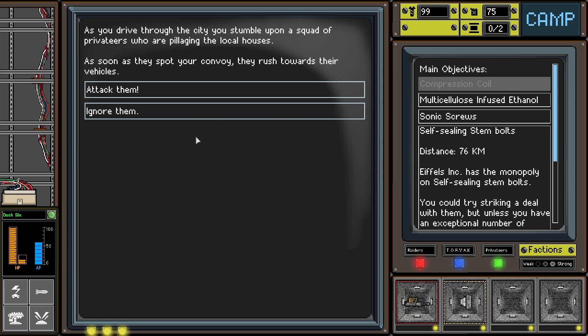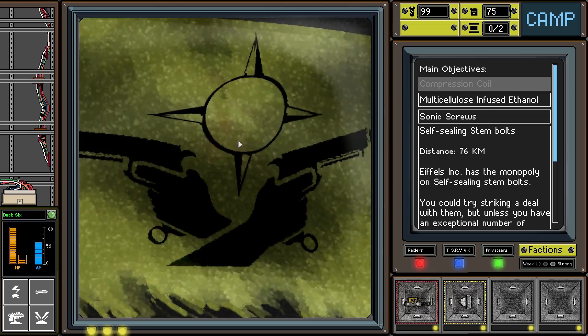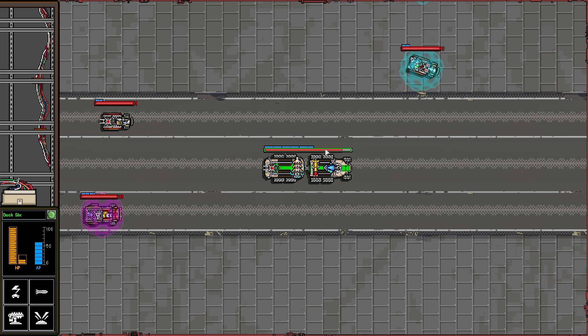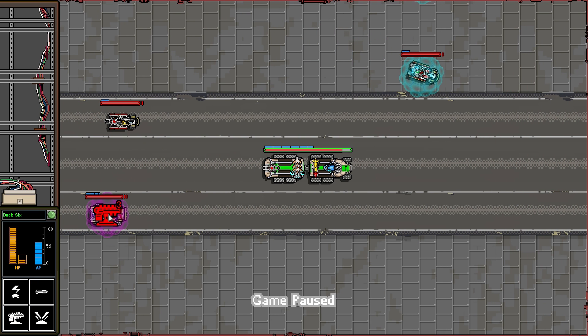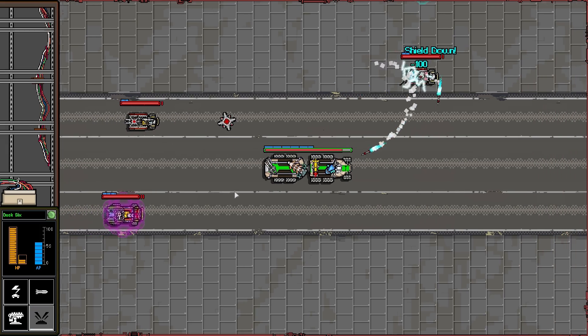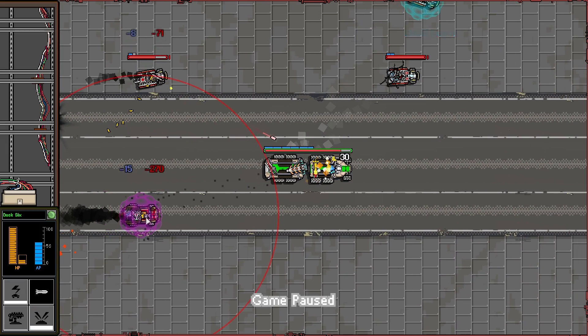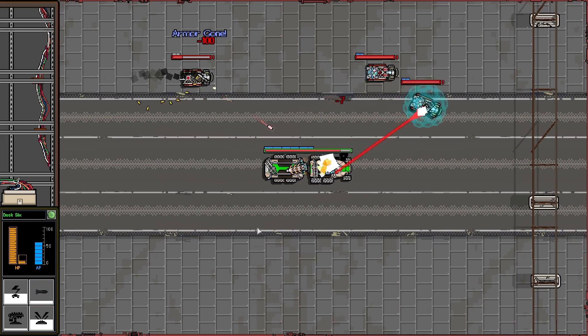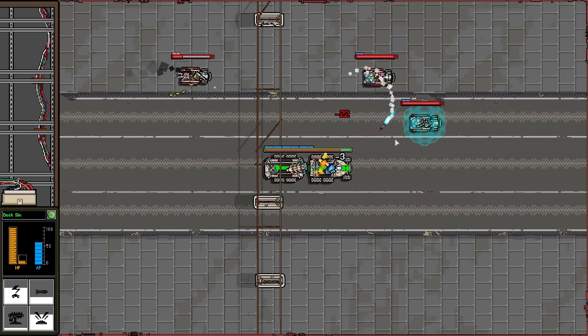As we drive through the city, we stumble upon a squad of privateers pillaging local houses. As they spot us, they rush toward their vehicles. Let's attack them — I'm feeling bold. Here we go! This guy looks like trouble — let's hit him with the rail gun. Stun this one, throw a mine out in front as they move up on us. The rail gun didn't finish this guy off — that's a first. There's a third, there's a fourth one coming in too. Oh, this is bad. Oh — it did finish him off, never mind. Got worried there for a second.